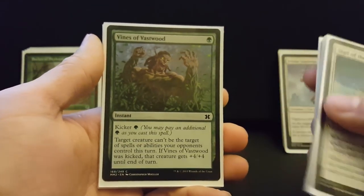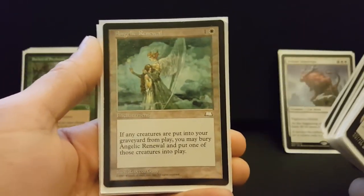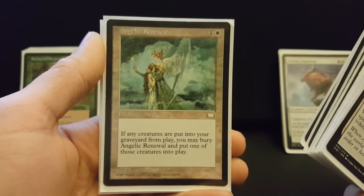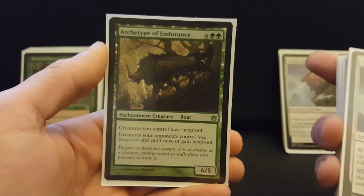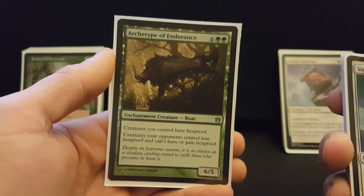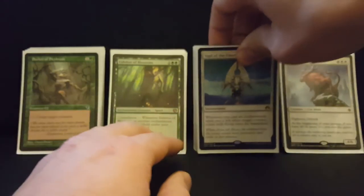Vines of Vastwood is a little protection spell — great on defense to save Selvala, and you can disrupt something your opponent is trying to do by targeting their own creature. Swiftfoot Boots for protection. Angelic Renewal is a really sweet card, especially good in ETB decks or decks where your commander is expensive. It's on curve, it's an enchantment, and it's great for protecting something like Felidar Sovereign while re-triggering ETB effects. This is the only deck I've ever run the next card in — I think it's bad, but it protects my combos. When I'm drawing my deck, I can cast it really early during the ramping and drawing part of the combo to protect the rest of the combo later. It's an enchantment creature so you can tutor for it, and it's going to trigger your Sigil.